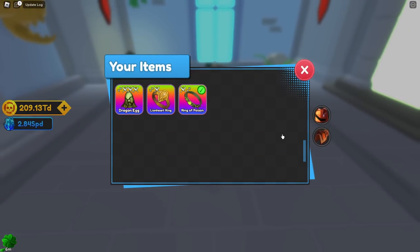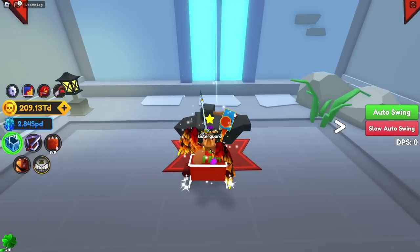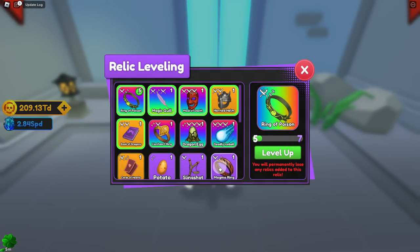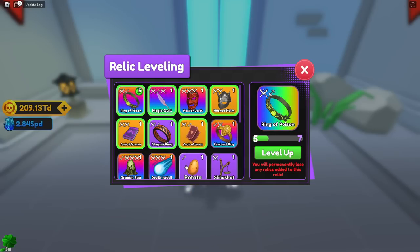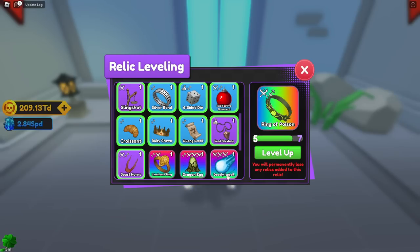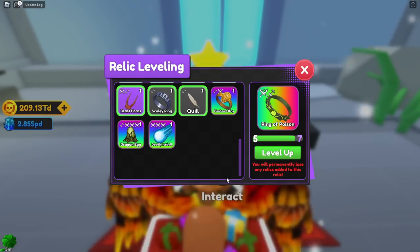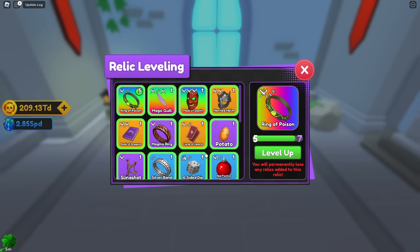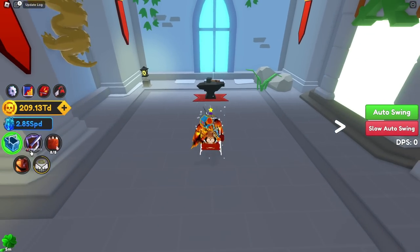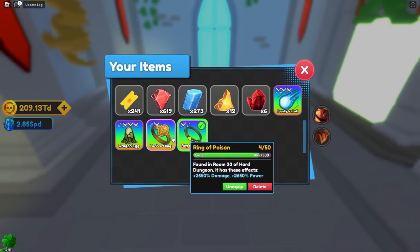Let me show you the stats before we go. Ring of Poison is supposed to be 2400 damage and 2400 power. I'm going to put everything I don't need into the relic — keeping Snowball Dragon Egg and Lionheart Ring. I'm going to get it up almost to level seven. After adding everything in, the stat goes up to 2650 — I'm getting about 50 per level.